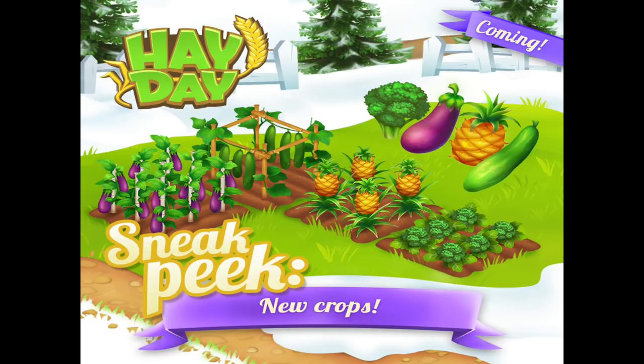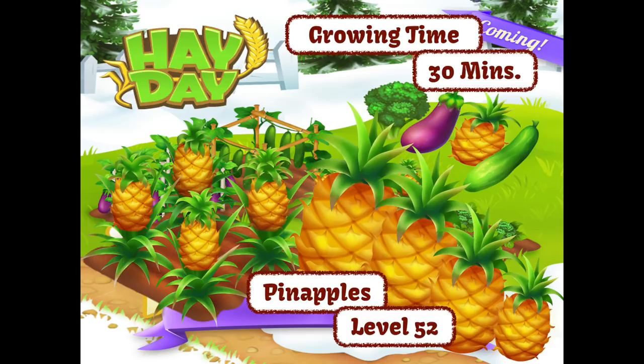Number one — this one is available from level 52. It takes about 30 minutes to actually grow and they are pineapples, and I do like pineapples. So already I'm thinking about the combinations within the game that we can actually make with this product. I wonder what it's going to be.